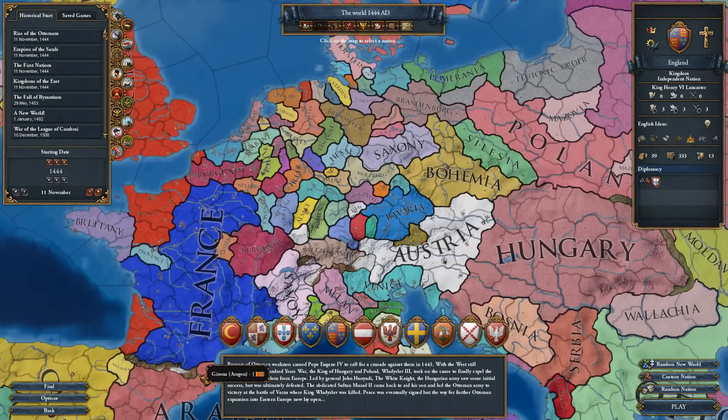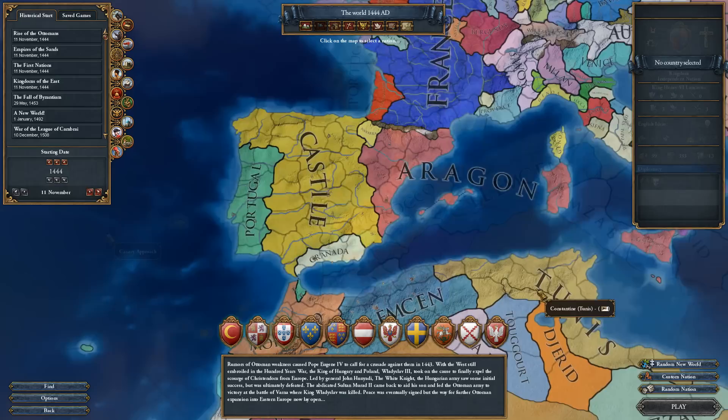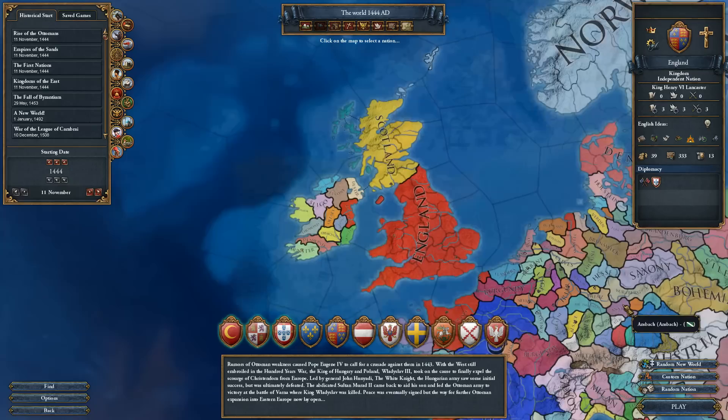Before starting your campaign, it's interesting to note that all four pirate republics, New Providence included, do not have a required culture or religion, and can thus be formed by any nation in the game. With that being said, nations that are closer to the Caribbean at the campaign start, such as the Iberian nations of Portugal, Castile, Aragon, and Cordoba, are at an advantage in that they can form the pirate republics faster and more easily than anyone else.